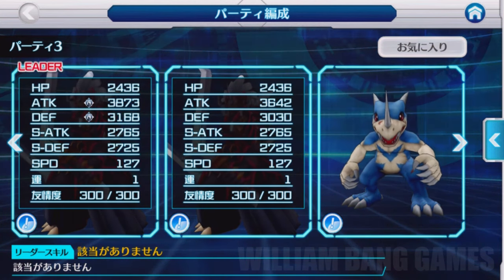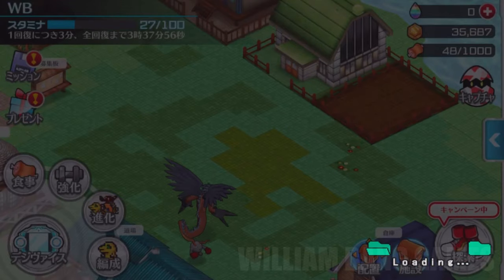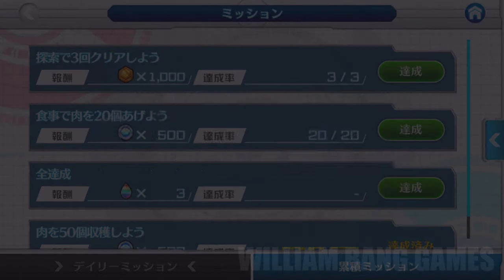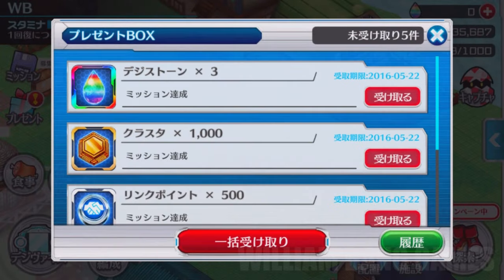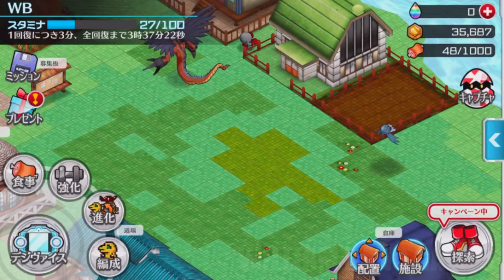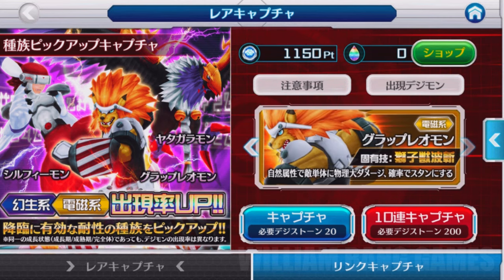Let me dive directly into how you get these medals in the game. These medals are basically completely random. There is no way you can guarantee yourself that you're going to get a medal. The only legitimate way I know is through summons. There are basically two types of summons: premium summons and friend summons. You get these medals through summons only — you cannot get them any other way.